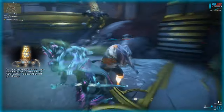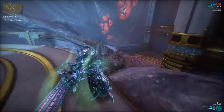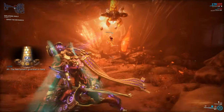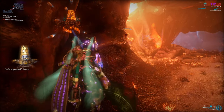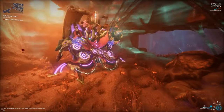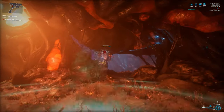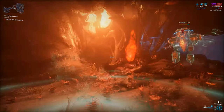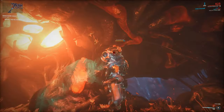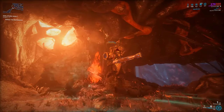We're going to find the Necromech, who's somewhere in these tunnels. I'm going to turn myself invisible because otherwise this thing is going to kill you pretty fast. As you can see, he has this glowy, spinny thing around his head — that means the Storm Shroud is active. If I try to hurt him, that damage gets reflected back to me. What you can do is go into your Operator form and hit it with Void Damage — that's not going to reflect, so that is a way of safely removing the Storm Shroud.